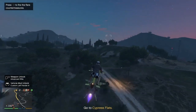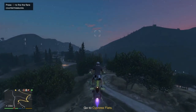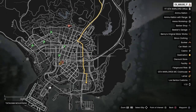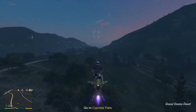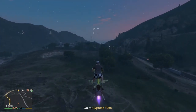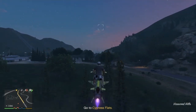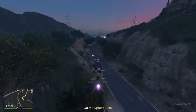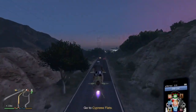Off to Cyprus Flats. What you're going to need is you're going to need to put an Elegy in the back of your MOC - you'll see that further into this clip. That's to get yourself glitched out, but a lot of people have been having problems getting glitched out with the Elegy doing it solo, so I ended up swapping out the Elegy for a Fagio.